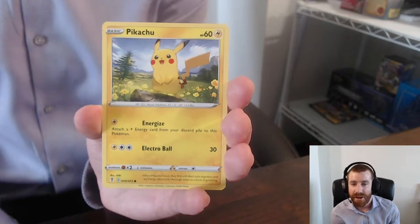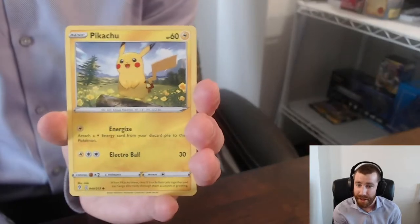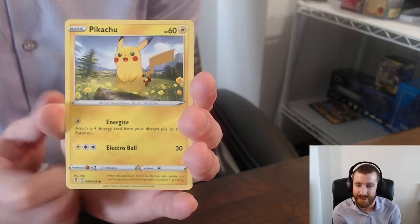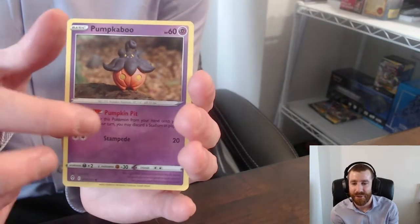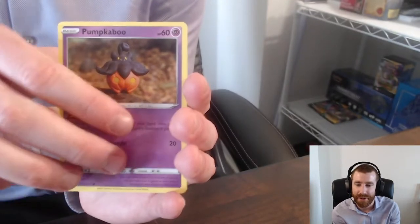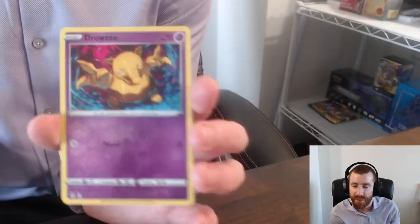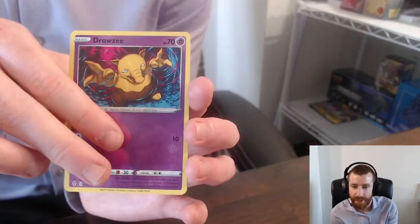I love this artwork for Pikachu with the super red cheeks, and even the background with the flowers fitting the yellow theme of the card — just incredible artwork. Shout out to Chibi, who always does a fantastic job. Next up, Pumpkaboo — one of those artworks where it's like the Pokemon made out of real-life clay and then photographed. I'm always a fan of those. Then Rufflet, Lotad, and a Reverse Drowsy with some really good colors.